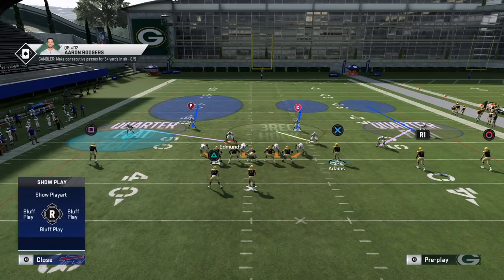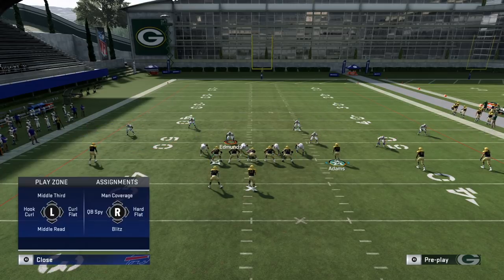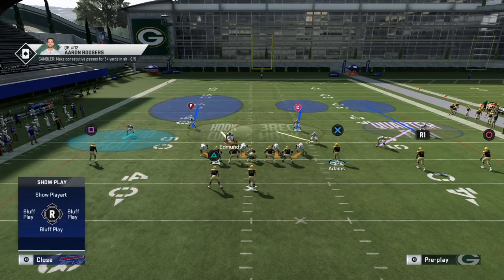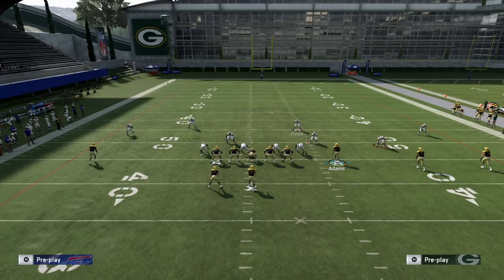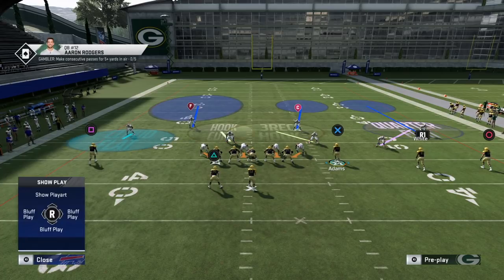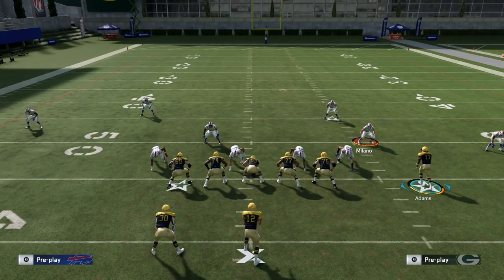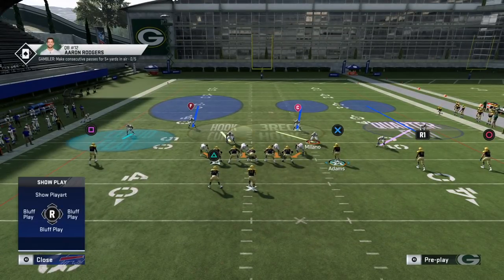Alternatively, you can run a cover-six type approach: take the outside linebacker on a hook and get an extra defender in the middle of the field. There are two reasons to call it from palms rather than straight cover six. First, cover six in this game this year doesn't match on the right side — it's just spot-drop — so if you want match principles you have to build it manually by putting the corner in a cloud flat and the safety in a deep half.